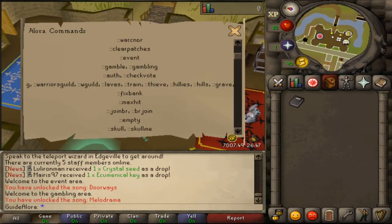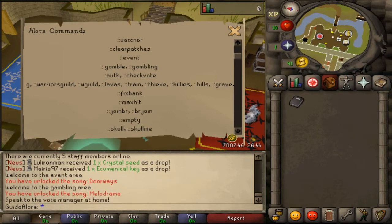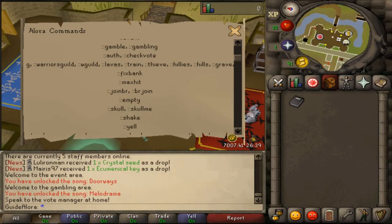You can check 'vote' to speak to the Vote Manager at home and see a message in chat. 'Warriors guild' teleports you to the Warriors' Guild to get the Dragon Defender. 'Lavas' teleports you to the lava dragons. 'Train' teleports you to the Rock Crabs. 'Elf' teleports you to the Hill Giants in the Wilderness. 'Graves' teleports you to the Wilderness graves. 'Fix bank' drops all bank tabs into one tab. 'Max hit' is shown in the chat.